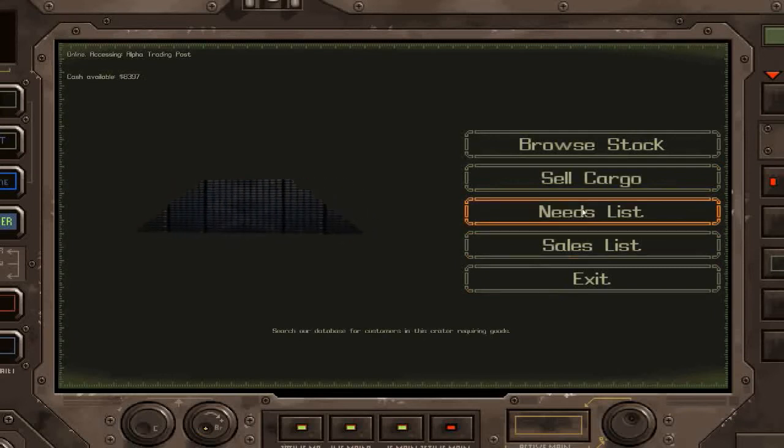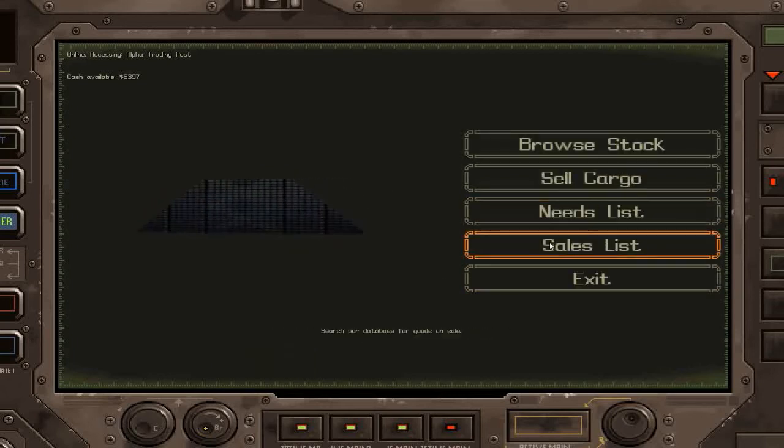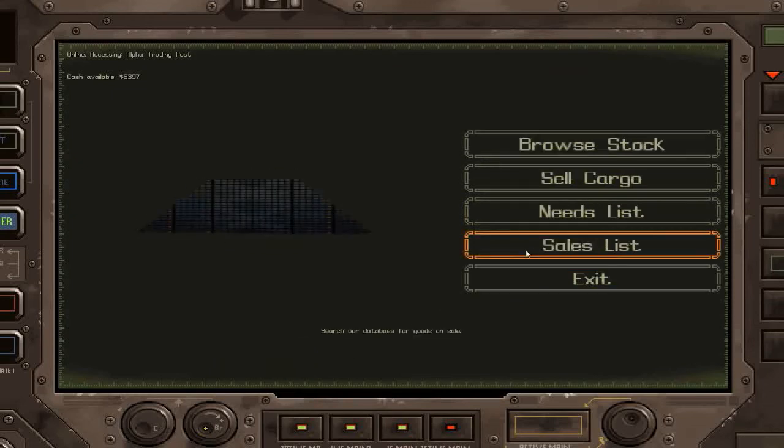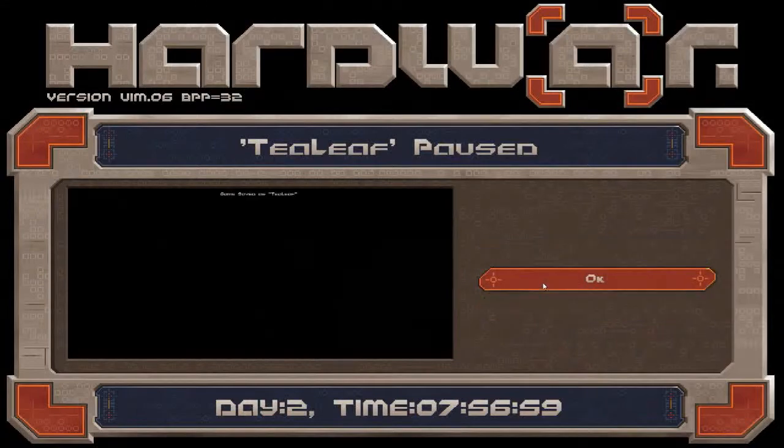If you're interested in the trade system in this game, every building has sort of a needs list. This is just a generic trading post so what they want is pretty arbitrary — they want gems, X metal, plastics, fusion parts, sheet metal, general stuff basically. They'll take anything; they're a general trading centre. They can also tell you where to find the nearest items, like the nearest ore. This game's economy is pretty much fully functioning. I'll just save quickly before I leave.